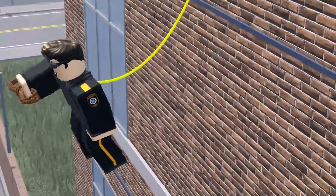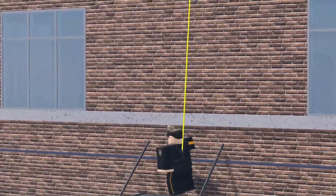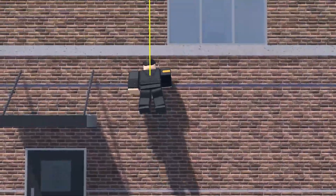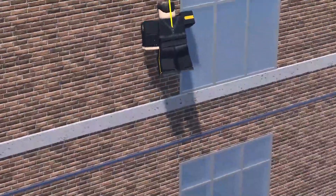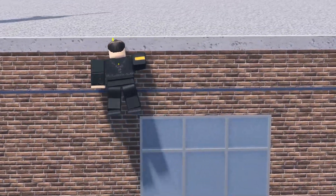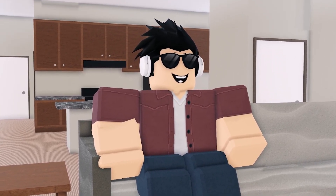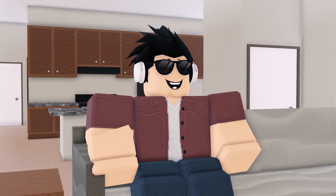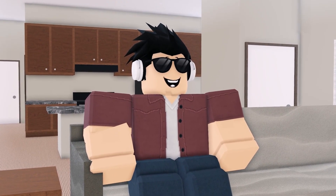Additionally, SWAT now has safety lines. The safety line was added to the fire department in the last update and SWAT now have it too. If you own the SWAT game pass, you have this new safety line rope so you can repel or climb up buildings. Let me know in the comments what your favourite part of this update is, and make sure to subscribe for more videos like this in the future. Have a great day and I'll see you in the next one.